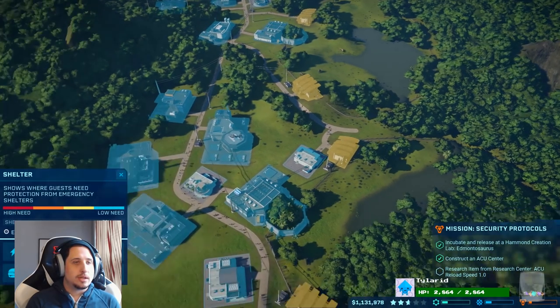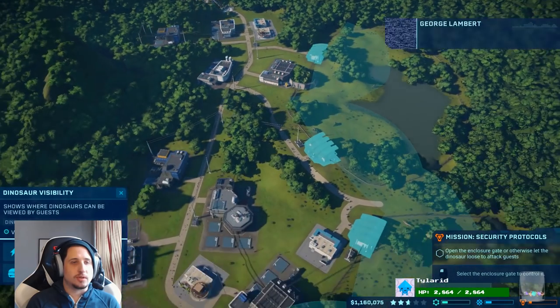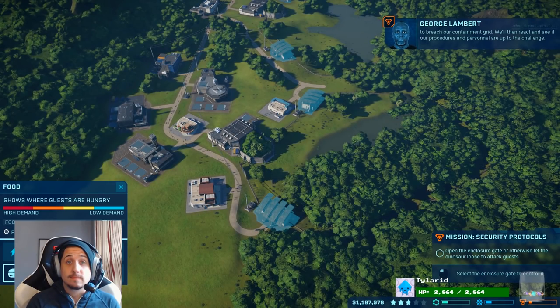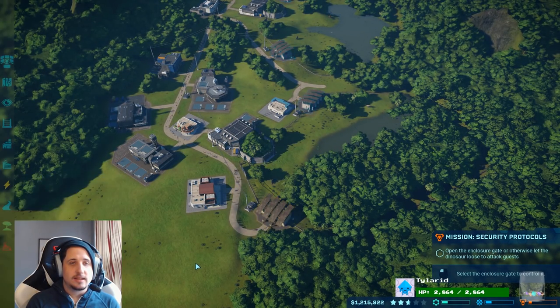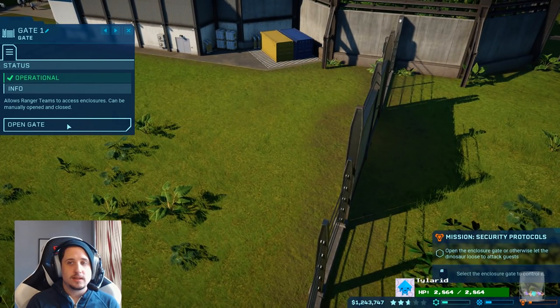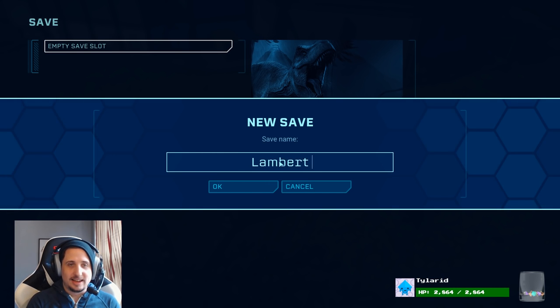Storm protections — shows where guests need protection from emergency shelters. So I should add emergency shelters at some point. This next bit is going to sound a little crazy because, frankly, it is. We are going to encourage one of the dinosaurs to breach our containment grid. We'll then react and see if our procedures and personnel hold up. So at this point, I'd like to take back everything I just said about this guy. Open the enclosure gate or otherwise let the dinosaur loose to attack guests. Which one? The Edmontosaurus, I assume. This is crazy. We're going to save real quick. Lambert is cray.